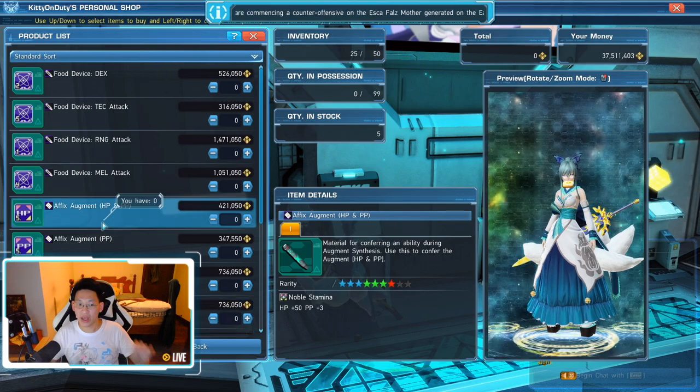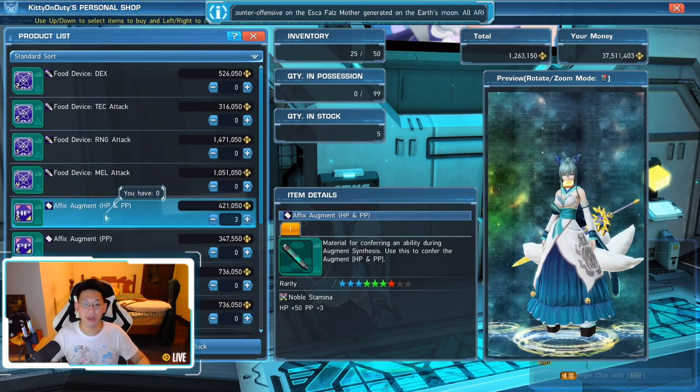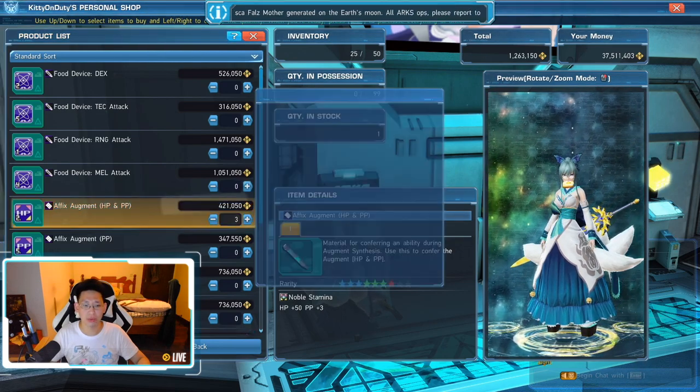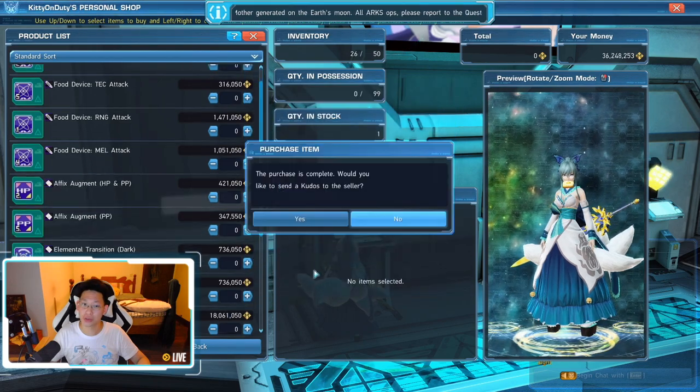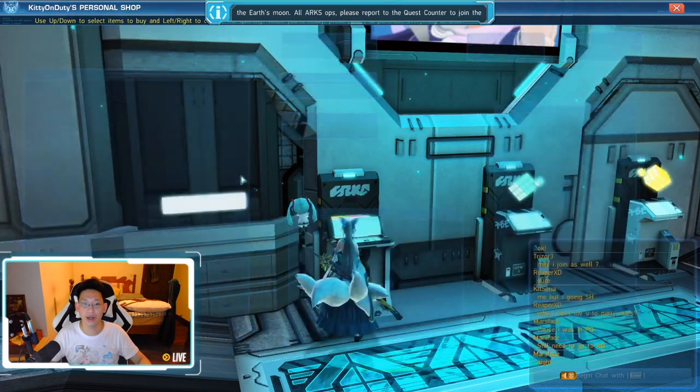This is more up my alley — I can buy this. I realized this guy actually has five of them so I'm going to buy three because he's selling at a much cheaper price than everyone else. Done — send kudos. All right, now we're going to open up my inventory and you're going to see that I have all my fodder pieces.